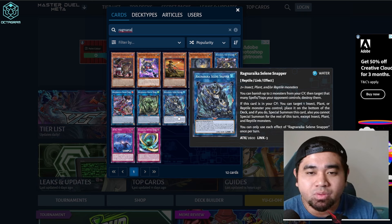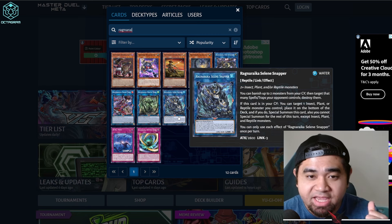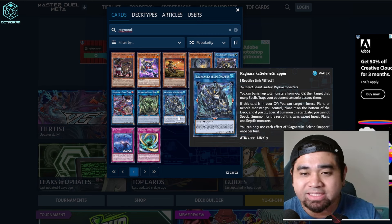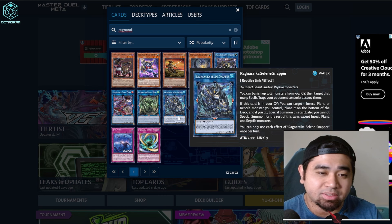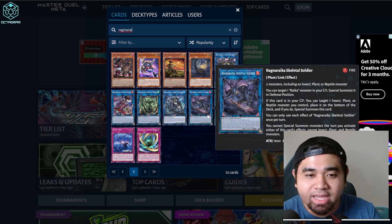Ragnarica Celine Snapper: you can banish up to two monsters from your graveyard and target that many spell and trap cards your opponent controls and destroy them — so spell and trap card destruction. If this card is in your graveyard, you can target one insect, plant, or reptile monster you control, place it on the bottom of the deck, and if you do, Special Summon this card. You cannot Special Summon for the rest of the turn except insect, plant, and reptile monsters.